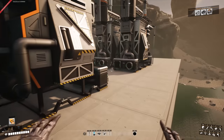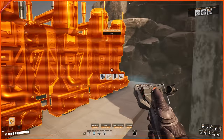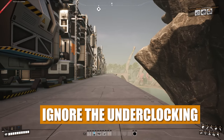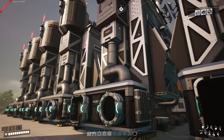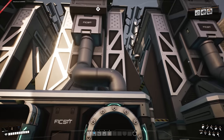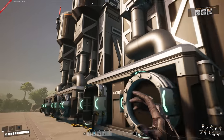At the end over here I've put down six machines for alternate wet concrete, which requires 120 limestone. I'm going to underclock the miners to 240, so 240 limestone comes into two refineries each, plus 200 water — 100 water per refinery. That gives us 160 concrete per two lines, so 180, 180, and 180.